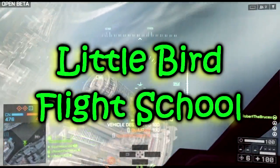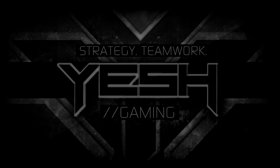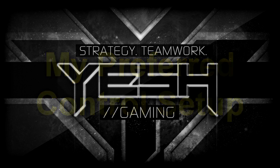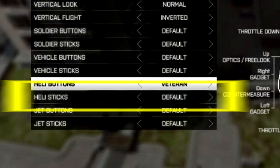Welcome to Little Bird Flight School. Don't panic — if you want to learn the other helicopters, I'm going to have videos up for those soon as well. First off, we're going to look at my preferred controller setup. This is not necessarily the correct way to do it; it's just the way I like to fly coming from Battlefield 3 — it felt the most natural to me. The heli buttons I've got set on Veteran; the heli sticks I'm leaving on the default.